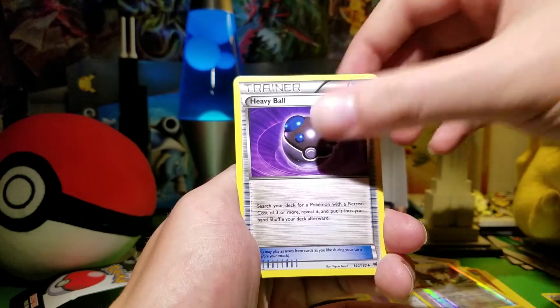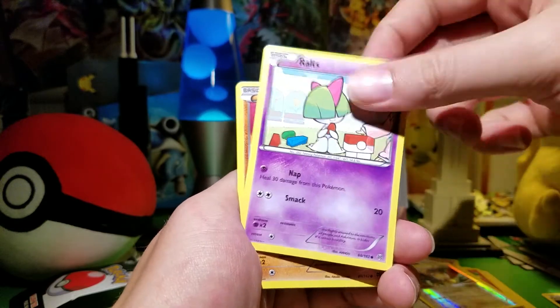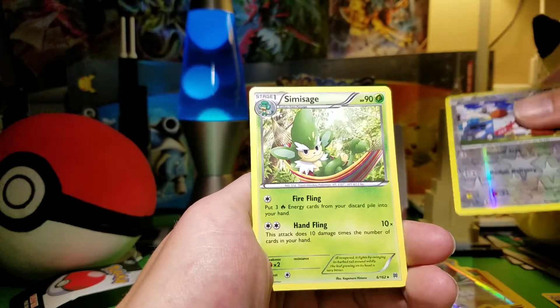Snorlax, Heavy Ball, Fracture, Pansear, Ralts, Swinub, Noibat, Skiddo, Doduo, Simisage.